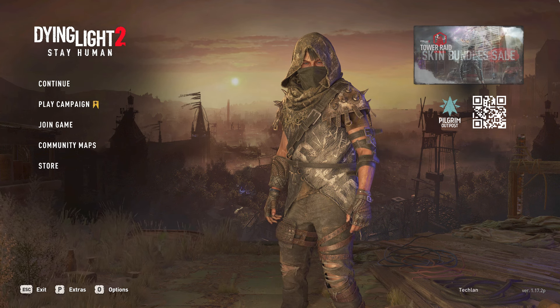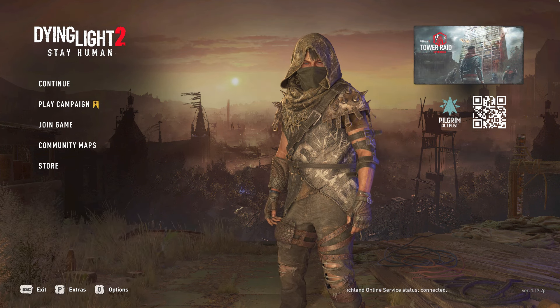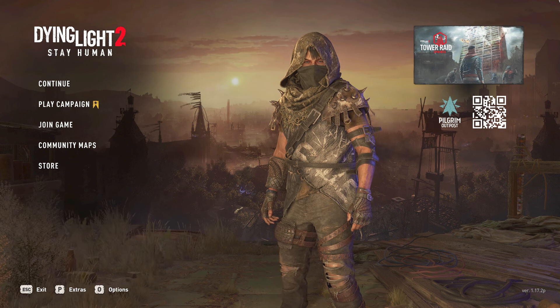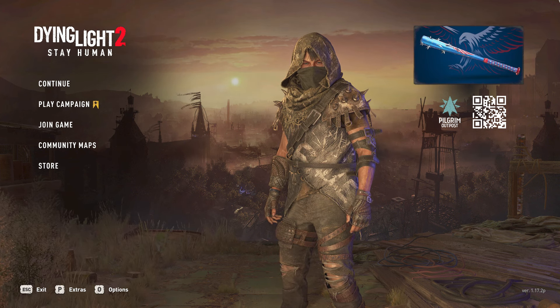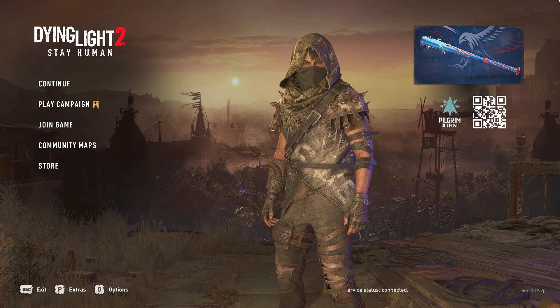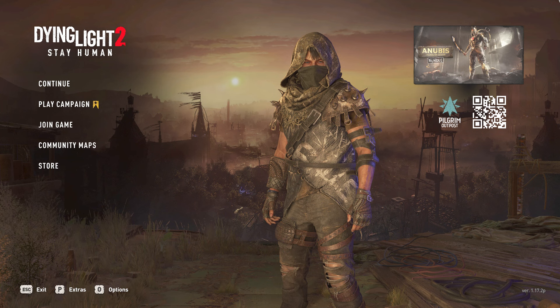I'm not saying the gameplay feels bad or that the Dying Light 2 parkour or combat is bad — it's a definite upgrade from Dying Light 1. It's just the prioritization: the fact that they're prioritizing animations over physics in this game feels really bad.